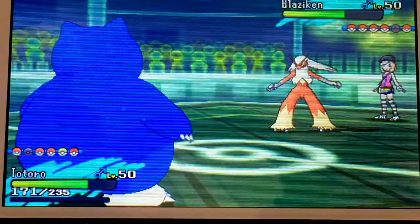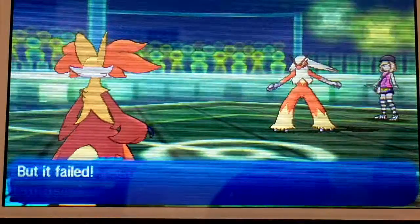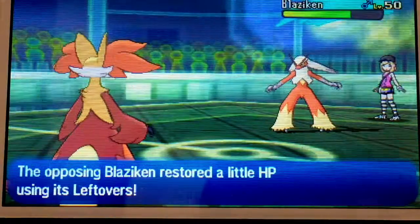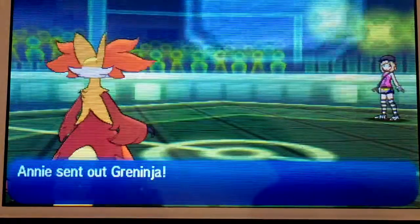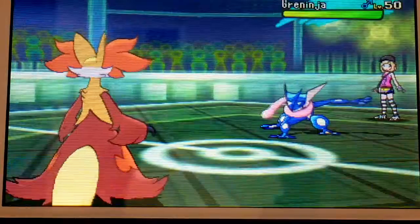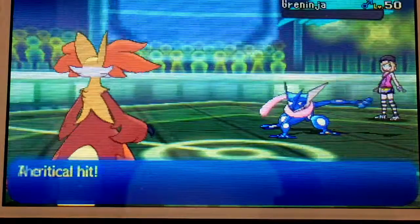Unfortunately, Blaziken is back — that is troublesome. Going into Majestical, if he goes for Swords Dance, that's okay. The plus-two High Jump Kick will still hurt even if Galphox gets hit. But he goes for Protect, which is fine by me. Now here, I predict Greninja is coming in — it's so obvious. So why not just use the Power Herb to charge up Solar Beam and hit it turn one, and just wipe out Greninja?